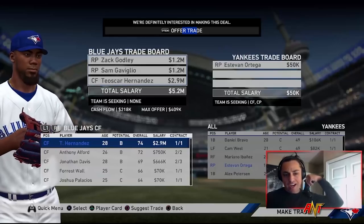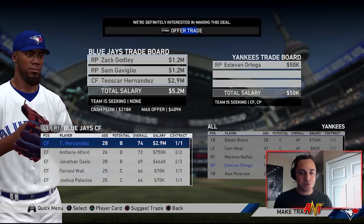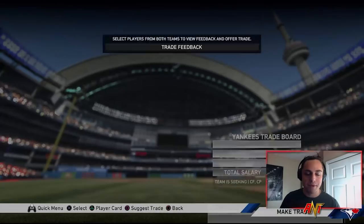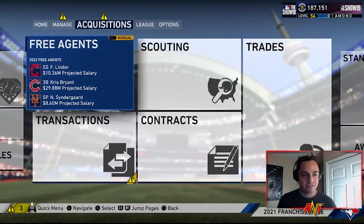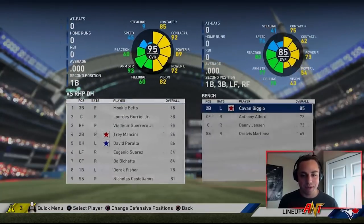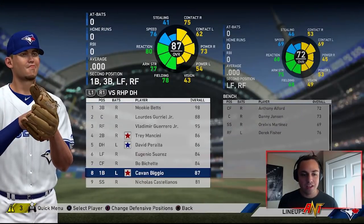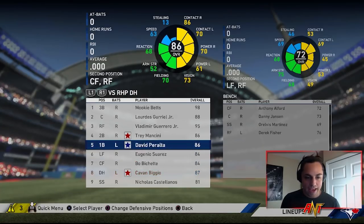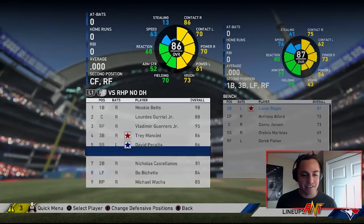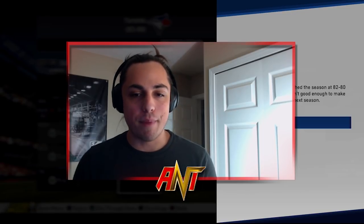Cavan Biggio wasn't re-signed, which is an issue because we need him. We're going to dump somebody off to the Yankees, open up some space, and sign Cavan Biggio — now we've got him and we should be good. I need to get him into the lineup. He can play first but not short. We're going to throw Cavan Biggio into the lineup because for some reason he wasn't on the team.